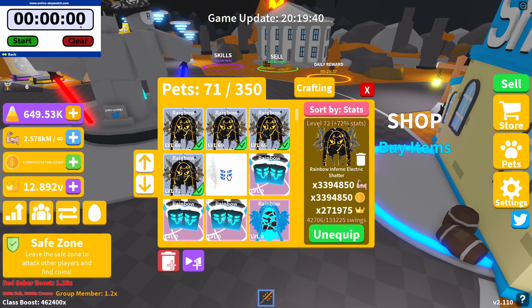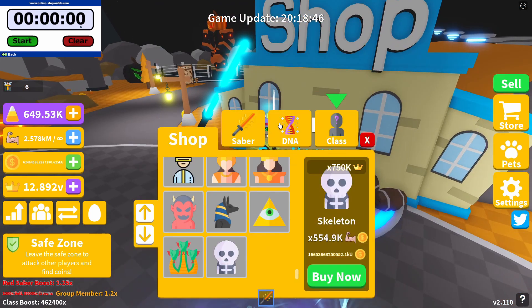I'm using some pretty decent pets at the moment — the rainbow inferno electric trip moon pets. My best one gives me 3,394,850 strength and coins, and my lowest gives 3,256,687. I've also got a level 69 and a level 68 pet giving 3.31 million and 3.33 million respectively. If you've got similar or slightly lower pets it may take a little longer to reach max sabers, or less time if your pet stats are higher.